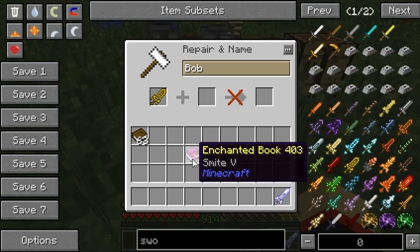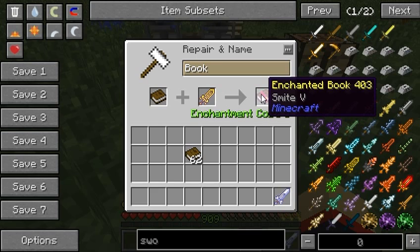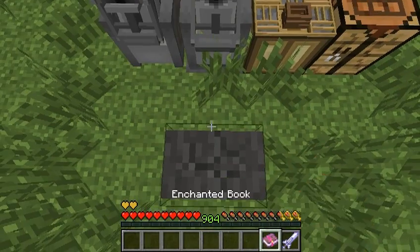So we get Bob, trying a book — okay, so 5 levels. Now, if we split a single book, it consumes the sword. I don't know why that is, I really don't. I wonder if the Better Anvil's mod maker knows that.